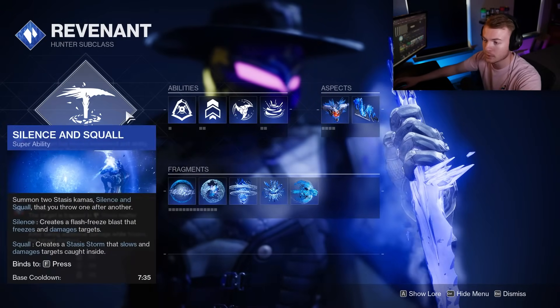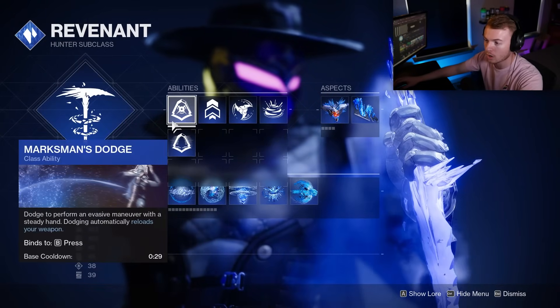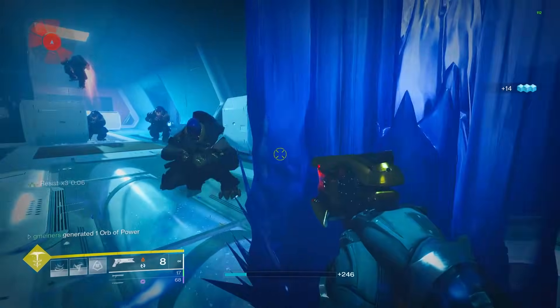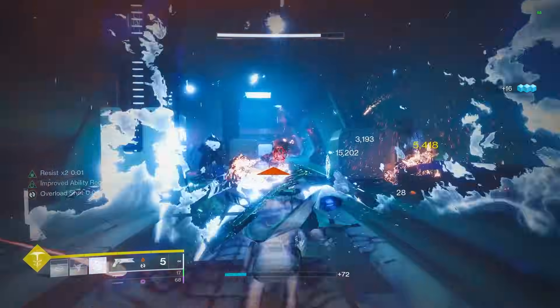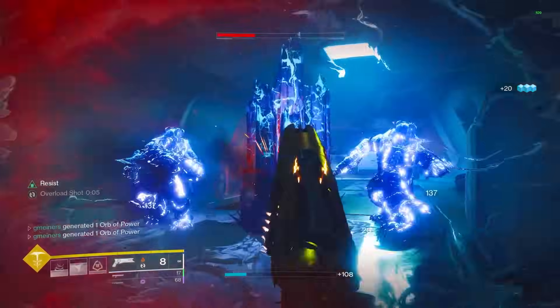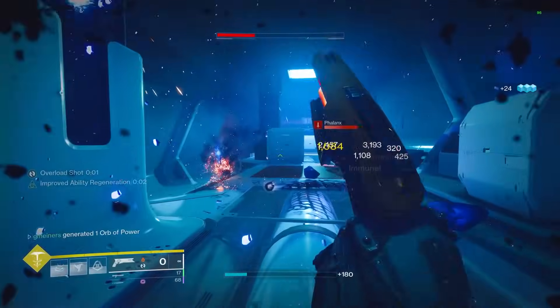For the Stasis subclass, for our main abilities we're running Silence and Squall. For our class ability, we're running Marksman Dodge. We have Marksman for two reasons: one, it has a shorter base cooldown at 29 seconds compared to 38 with Gamblers, and then obviously we can use this to dodge and reload something like a Rocket to make it more effective to bring this build into DPS rotations for bosses.